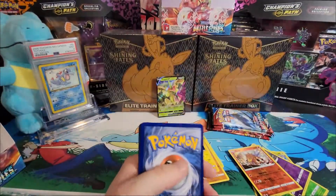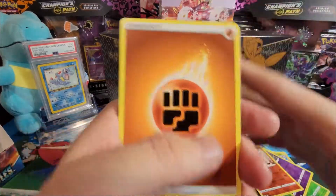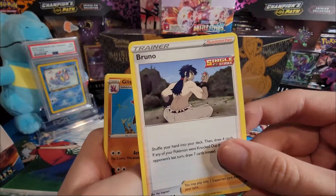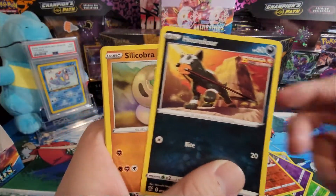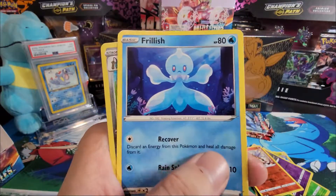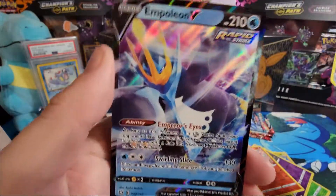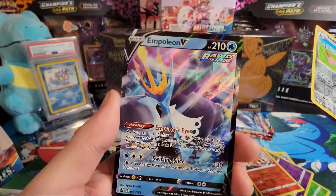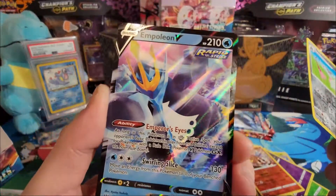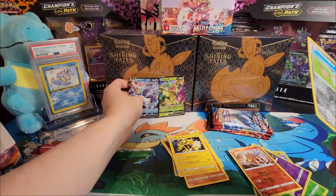We're rooting for the left side, hopefully not too disappointing in the end. Pack thirteen — Mustard, Bruno, that's the first one we get out of the whole box. Supply Scoop Outdoor, Silly Cobra, Blipbug, Espurr, Frillish, reverse holo Dual Blade, and an Empoleon V! Is he skating? Is he swimming? I don't know what he's doing, but that's an awesome card. I'll put him right next to Flapple V. Four more packs to go.